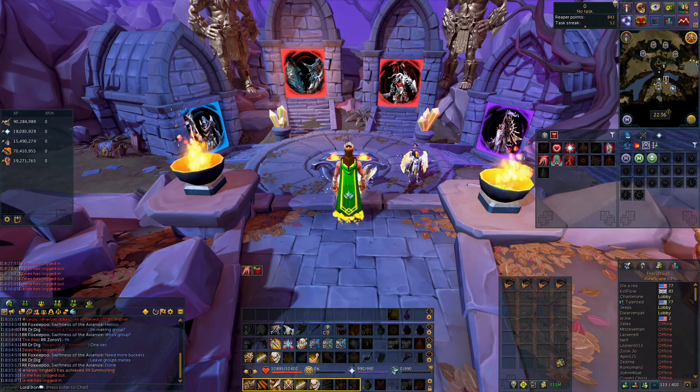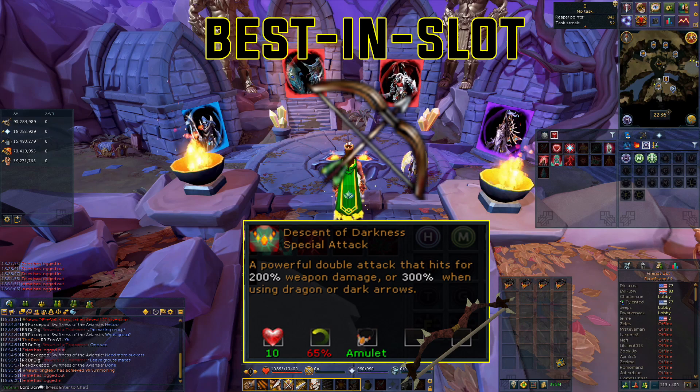Let's get into the best in slot for range — that would be the Dark Bow. What's great about this is it's cost-effective, a relatively cheap weapon, and it produces a great special attack that increases your DPS. The special attack, known as Descent of Darkness, hits the target twice with double damage.